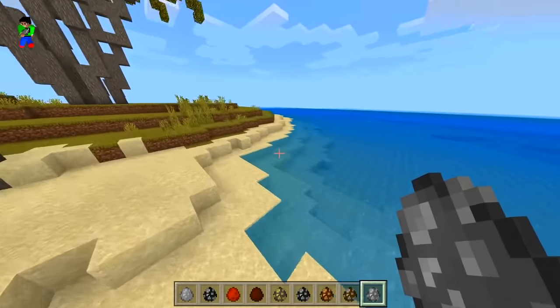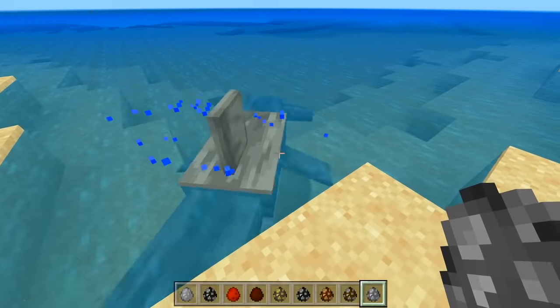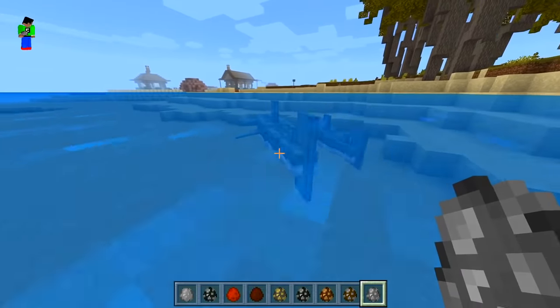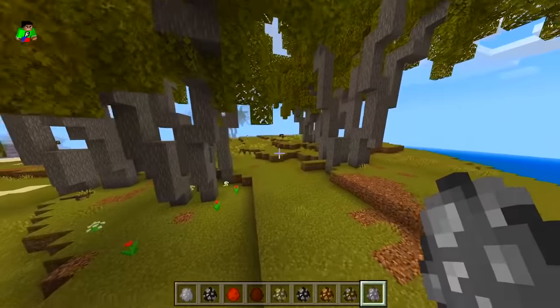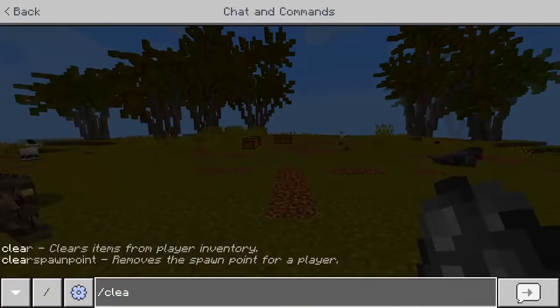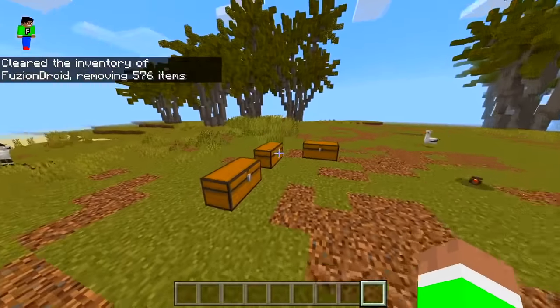We got a hammerhead shark! Let's put it in the water because it'll suffocate on land. Dude, that's actually massive — wow. I like that a lot! I think we might have other sharks too, but that one was pretty cool. And the orangutan was sick as well.